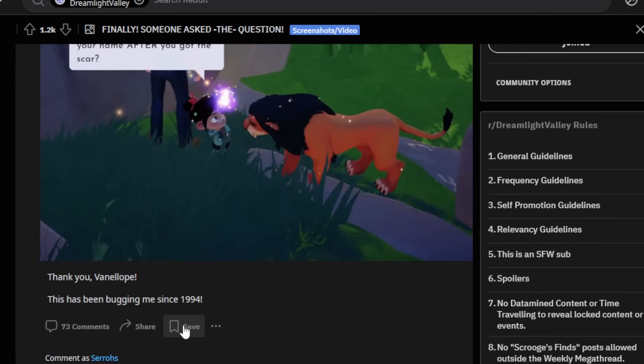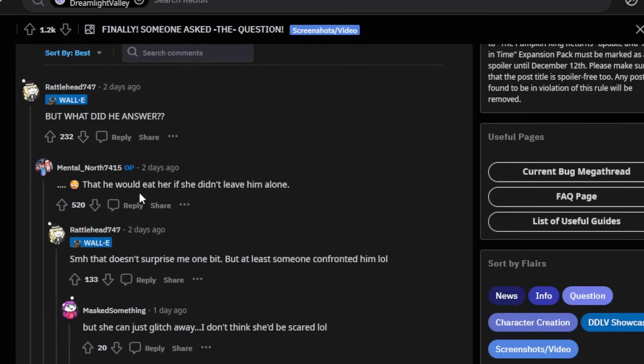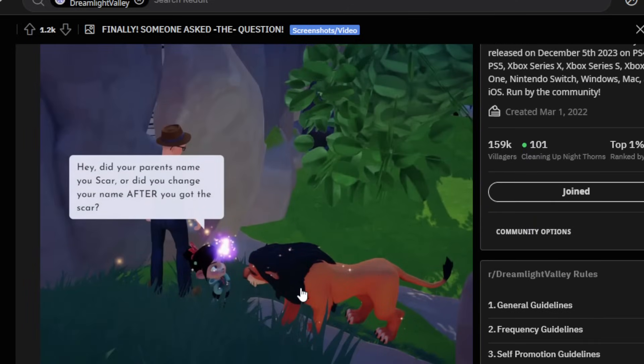Someone commented: 'This has bugged me since 1994.' Another person said Scar replied that he would eat her if she didn't leave him alone. I thought this was supposed to be a kid's game. That doesn't surprise me one bit, but at least someone confronted him. The fact that they actually included that dialogue — Gameloft is wild for that.